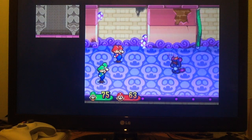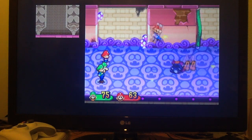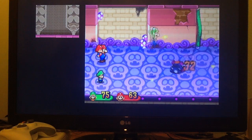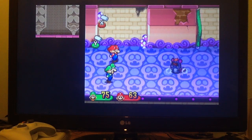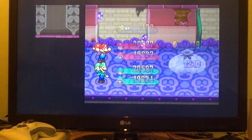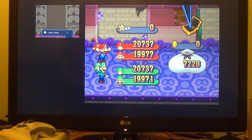Okay, fake out attack. Fake out attack again, and you're gone! Nice easy battle. Got an Ultra Drop - no big deal.